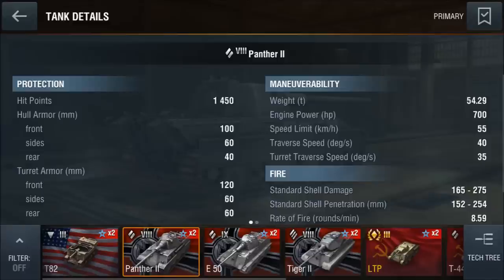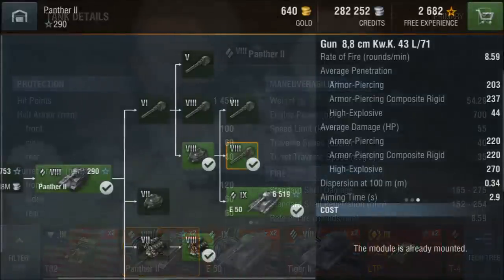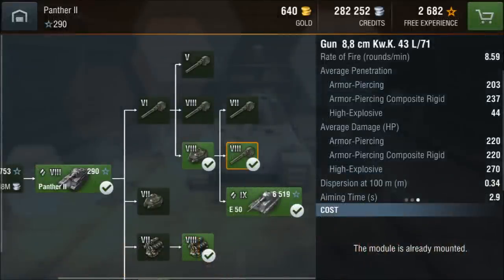Now let's take a look at the gun. The Panther 2 gets an excellent 88mm gun, the same that you get on the Tiger 1. It has a rate of fire of 8.59 rounds per minute, 203mm of penetration with AP, and 237mm with APCR. The average damage is 220 and the accuracy is very good at 0.34.